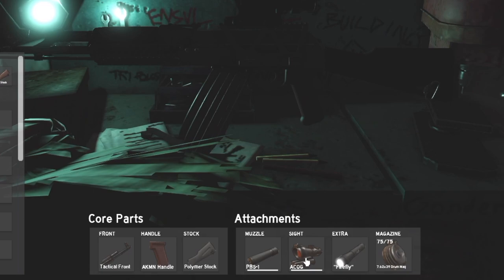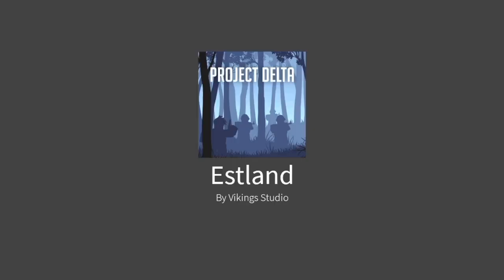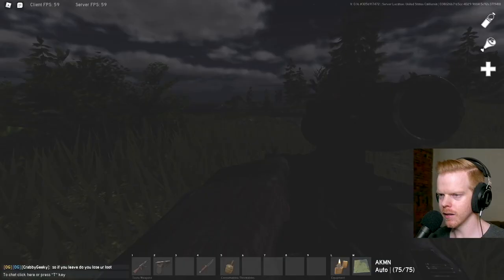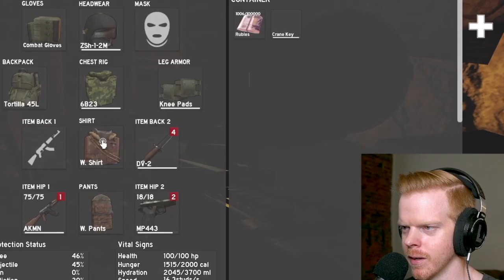We get a polymer stock, the handle, tactical front, silencer, the ACOG, flashlight, and then a 75-round drum. Holy moly, I'm gonna be so sad if I lose this. Look at it — it's huge, it takes up the whole screen. Let's go. Oh wait, I'm here.